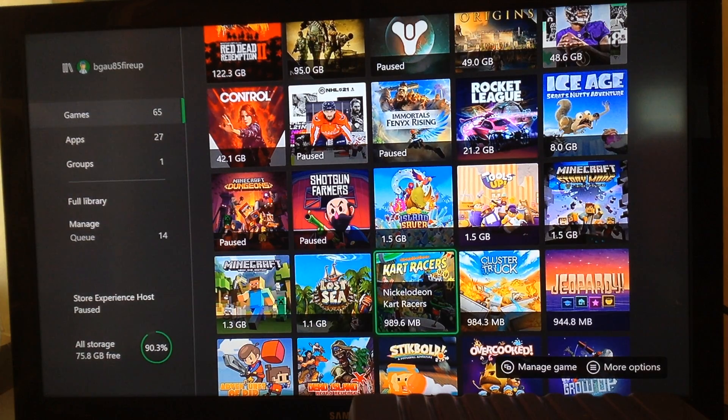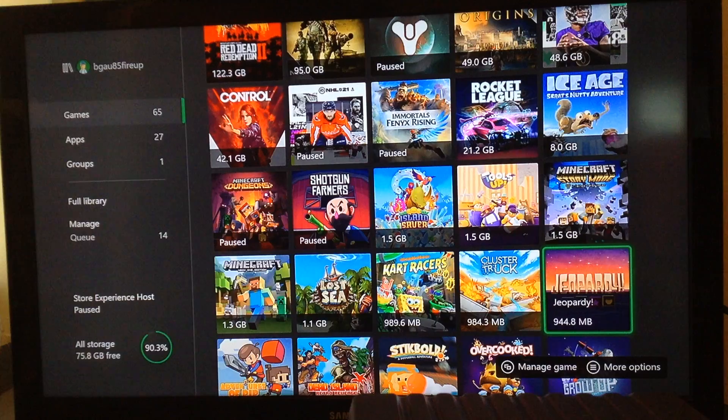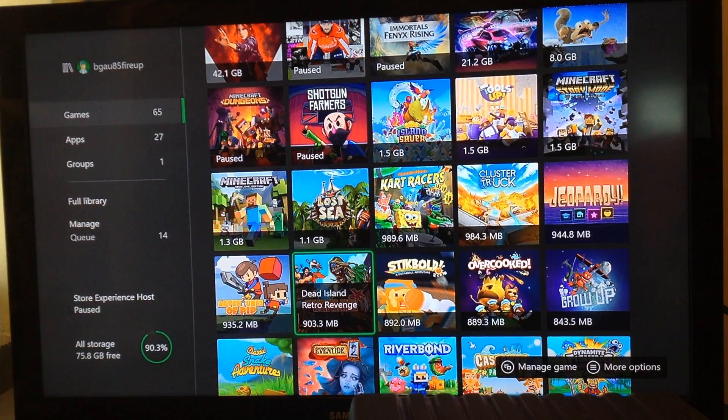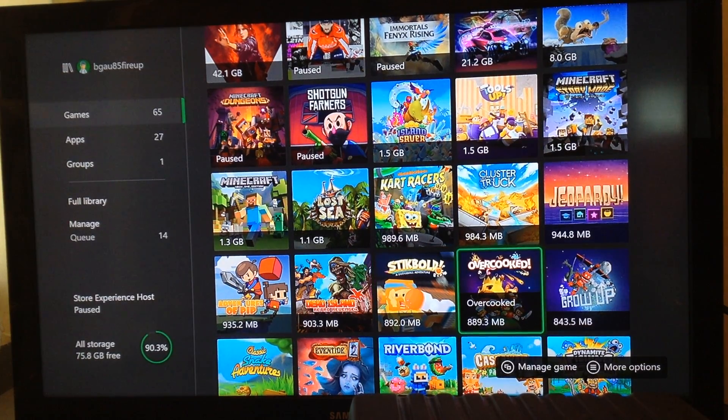Nickelodeon Kart Racer. Spongebob. Cluster Truck. Jeopardy — I'm probably gonna get rid of that. Adventure of Pip. Deathloop Island or the two islands. Strike Mode — I got the battle pass, so I'm gonna be playing other games too.